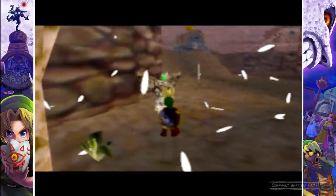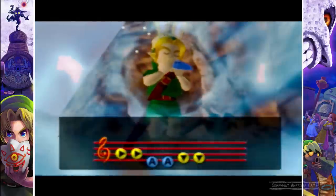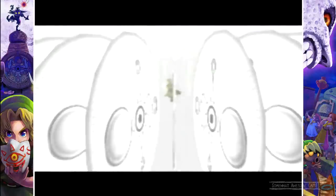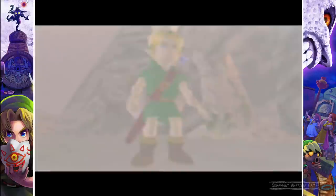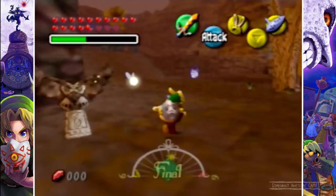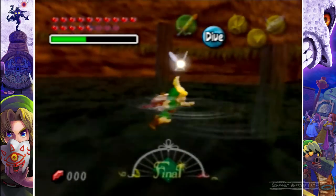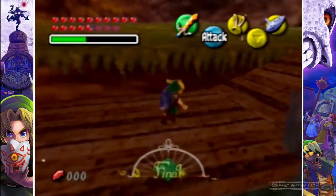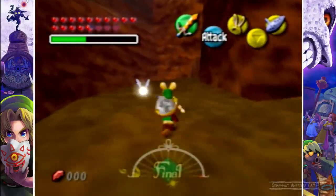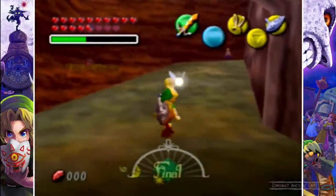We're a little early at Ikana Canyon, so we're going to sing the Inverted Song of Time to send us to the night of the final day. Now, what is happening: Kafei is waiting at the dude's hideout. If you go there early, you can wait with him, but if the thief spots you he will run away. The only way not to get spotted is to wear the Stone Mask — the mask that makes no one notice you. Or you can do what I'm doing: teleport there on the night of the final day so you'll actually be behind him and he won't spot you. Unless you get too close — you don't want to get too close.